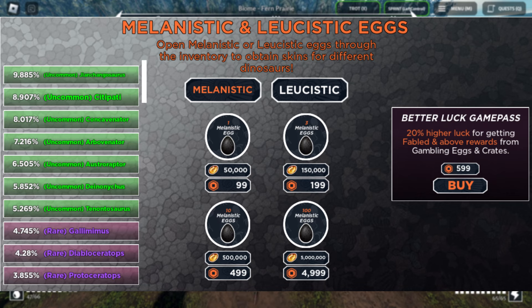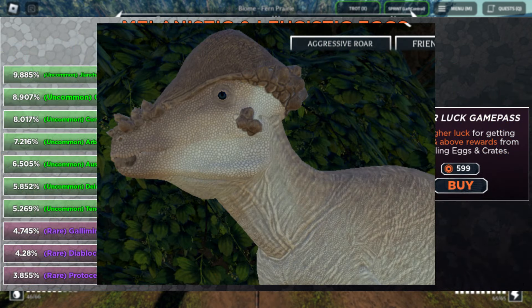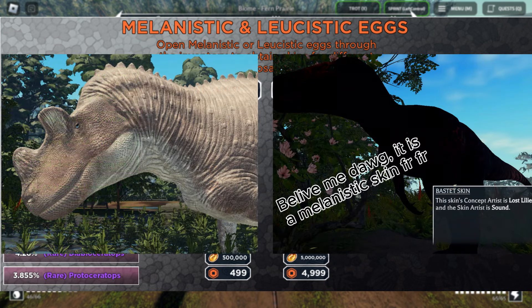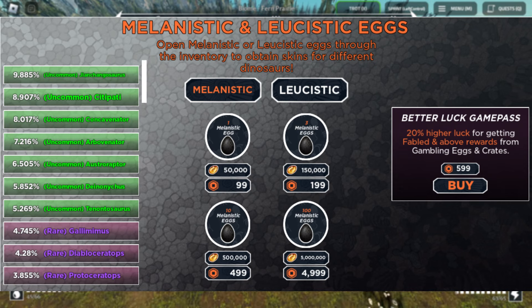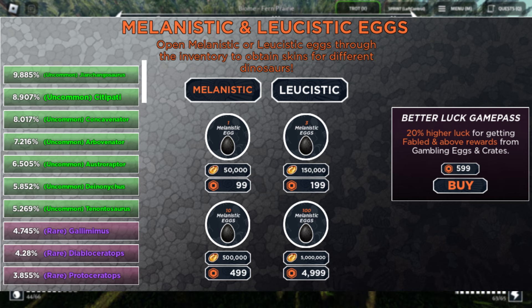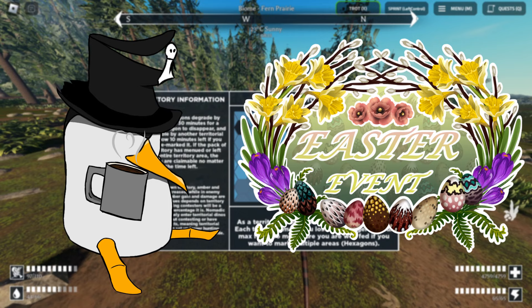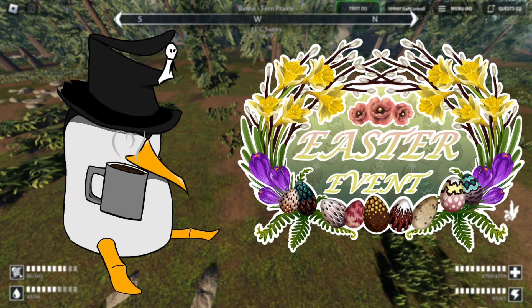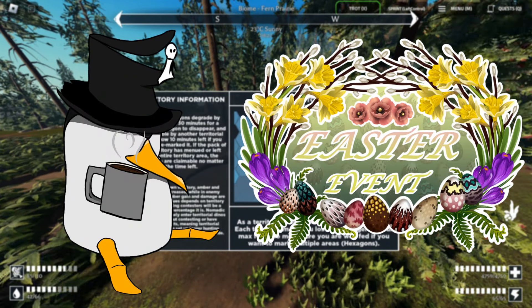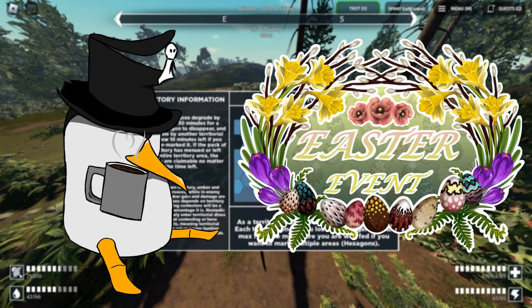We also got a new bundle of melanistic and leucistic skins. You can buy them with their respective eggs — some of them are very neat, others are weird, and others are cursed. This is a cool idea that gives a nice offering of recolored versions of the default skins. I find this a very inoffensive way to give players an incentive to spend their amber or just hoard it for new dinos. Overall, this event is alright — it's pretty bare bones, but the rewards are pretty nifty. A new player can basically get up into the hundreds of thousands of amber from just a day of searching for eggs.